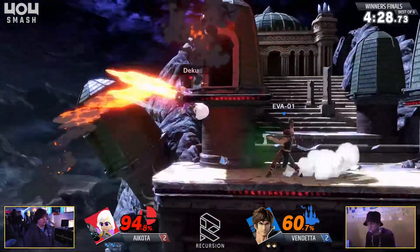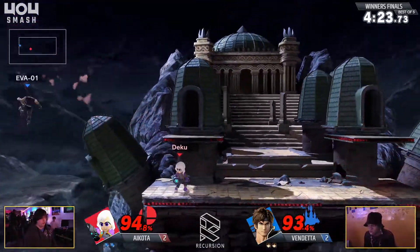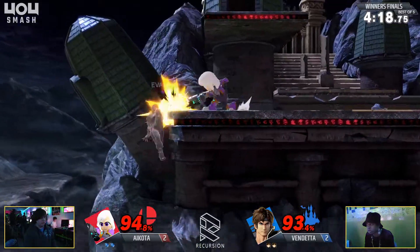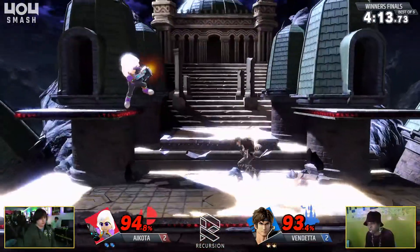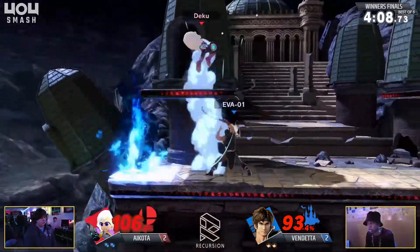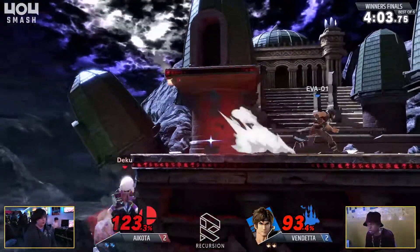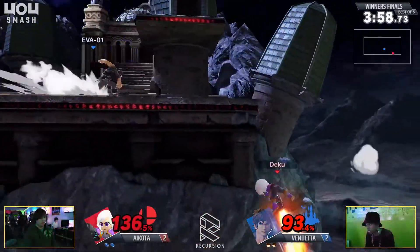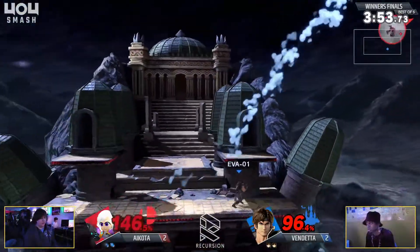The zone is so hard to break. That axe going through everything — not getting the punish on the early up B of Icota. He's just going to chill. Icota was not really in great position to start setting up that neutral B with the rockets coming down. But he's definitely doing a good job throwing them on stage so he doesn't get ledge trapped himself, because you have to respect it. You don't want to get hit by it and lose stage control against Mii Gunner — that's just the worst case scenario. And it's got some pretty nasty knockback.